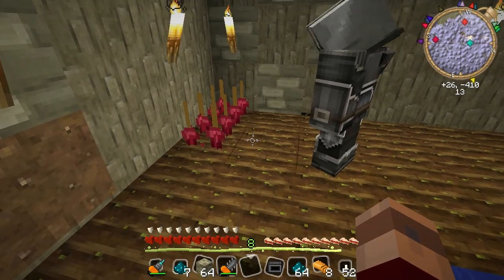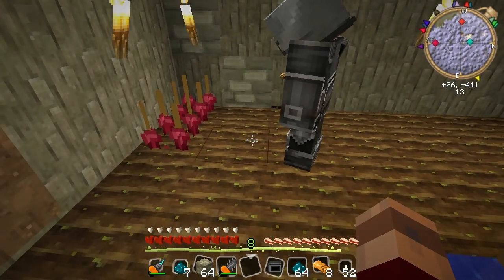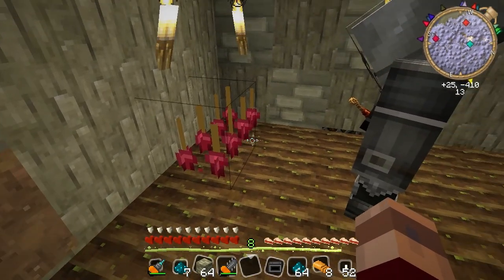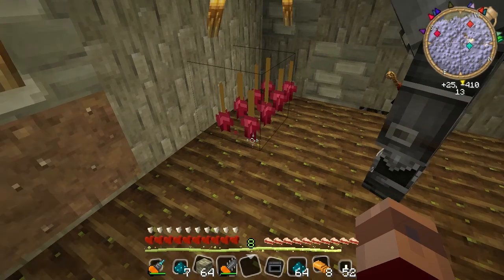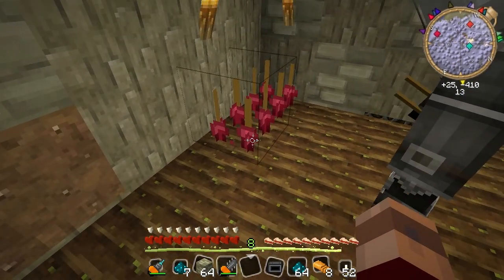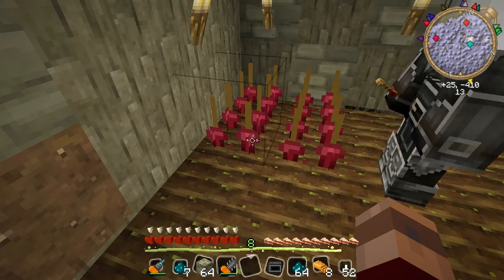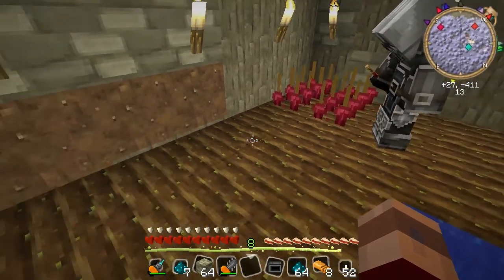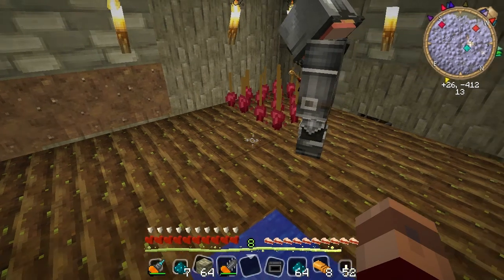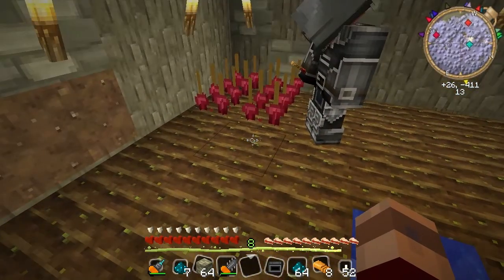My texture pack isn't showing the crops at all — it's just an empty spot. I was expecting it to take four seeds, like the dandelions and the roses do, so I actually have a lot more nether wart that I can plant. The only way I knew I did it right was because now I can't see the crops anymore — my crop sticks are gone. I think I'm going to have to check on the texture pack and see what's going on.